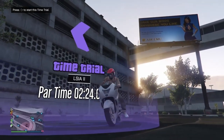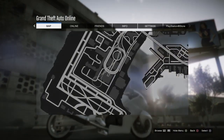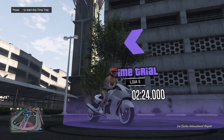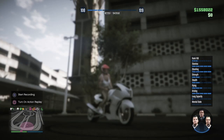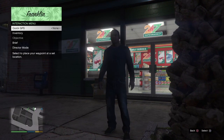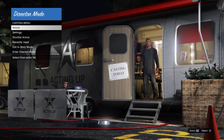Now go find the time trial located at the airport this week. Make sure you go there with a vehicle you can start the time trial with. Hit right on the D-pad, hold down on the D-pad, and switch to any story mode character — I usually switch to Franklin. Once in story mode, open the interaction menu, go to Director Mode, and launch it.